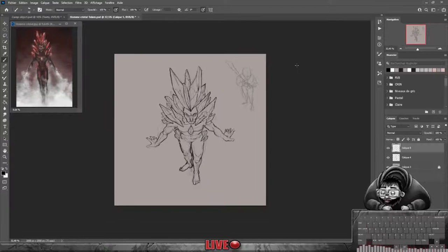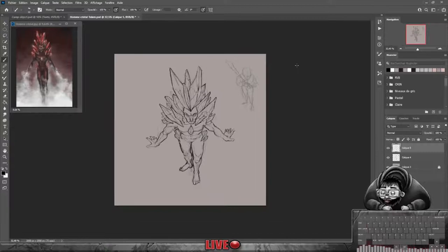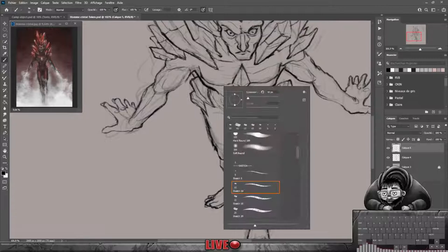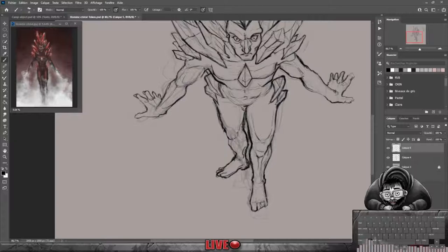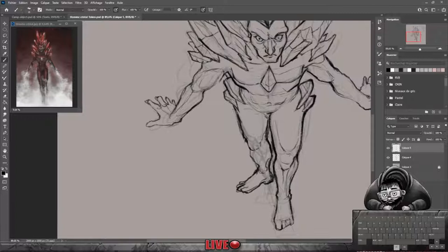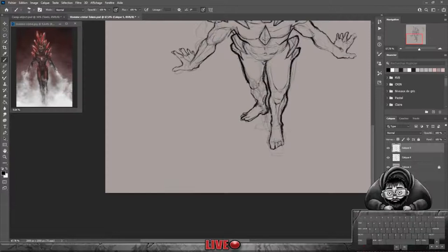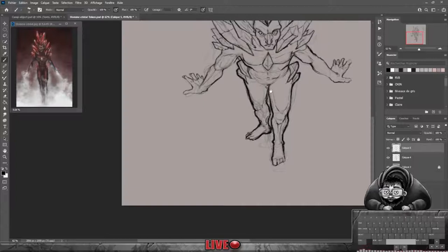On est sur la pose. Je vais juste faire ressortir certains éléments. Je vais prendre un pinceau un tout petit peu plus gros et venir faire le contour global. Il y a un truc qui est important, moi je trouve important quand on joue avec des figurines, c'est qu'il faut qu'elles se détachent bien du décor. Donc je vais accentuer, je vais vraiment faire un contour un peu exagéré du personnage pour vraiment qu'il ressorte bien à la fin.